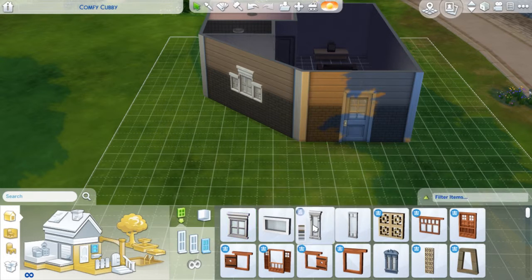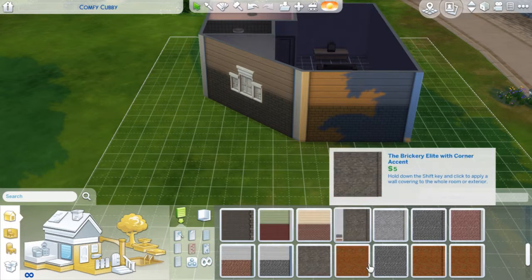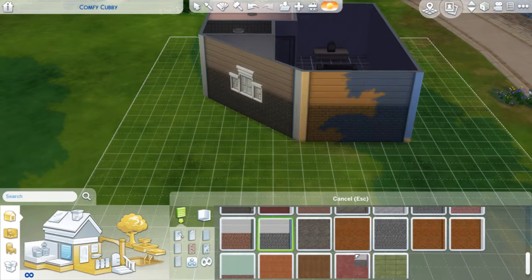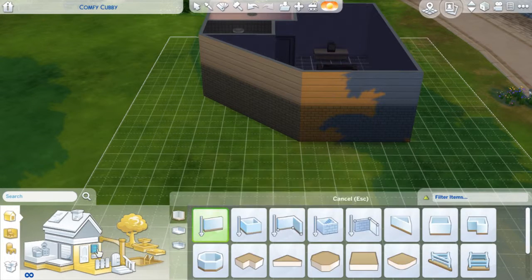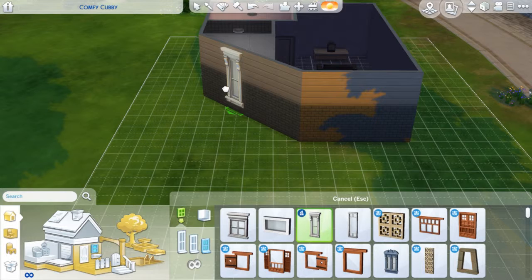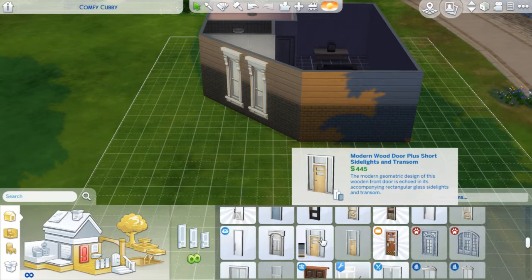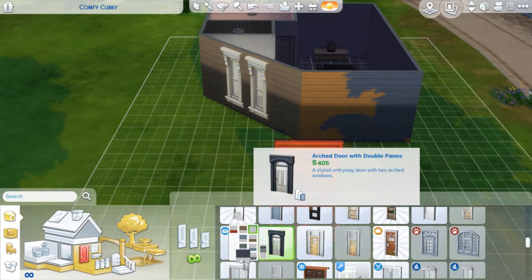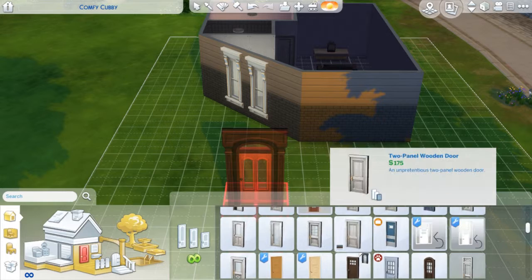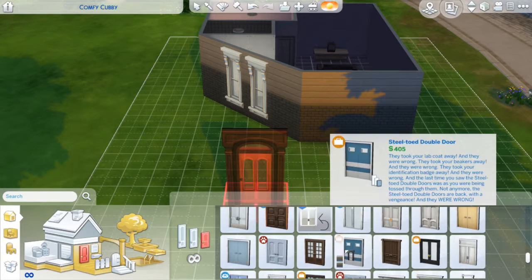I didn't like how the windows kind of overlapped with the pillar section, so I ended up changing everything around. I looked for a door that had glass around it to make it a bit bigger, but didn't end up liking any of those, so I went for a brick that doesn't have those corner pillars and changed all the windows around. I just kept changing everything, going with what looked best, and ended up with something I thought was pretty cute.